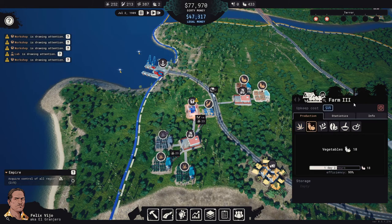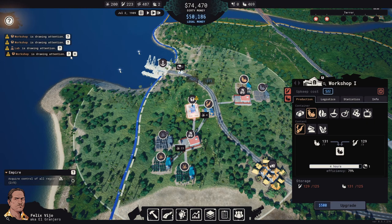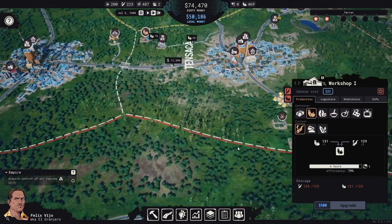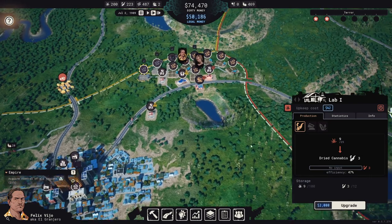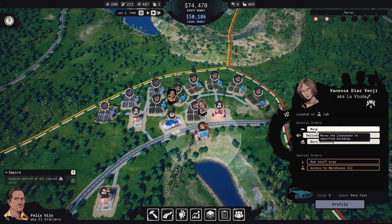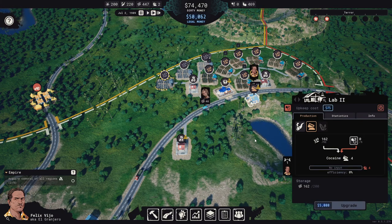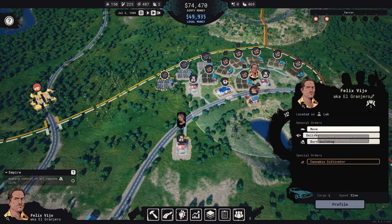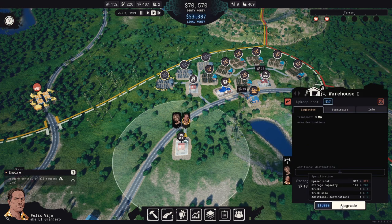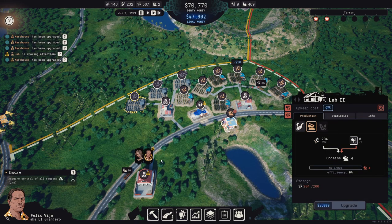Let's turn you off and turn you off — can't keep up. Workshop and warehouse drawing attention, lab is drawing attention. Let's check our other production areas and see if any of those are drawing attention. No, just missing some goods. Drawing attention here — there's too much coca. Deliver some of that over there.